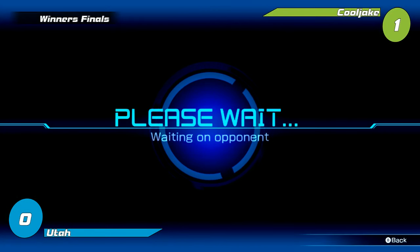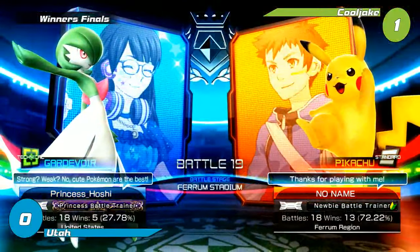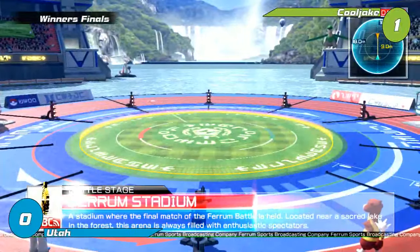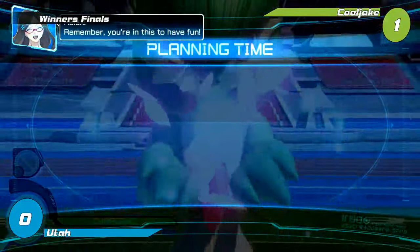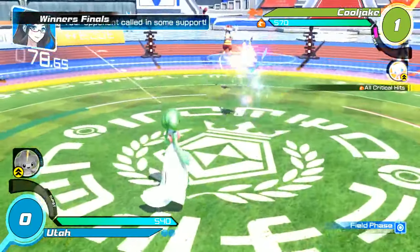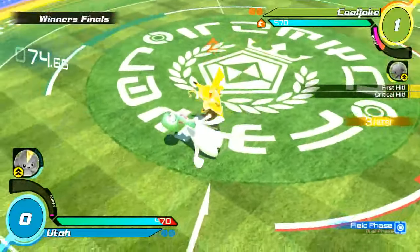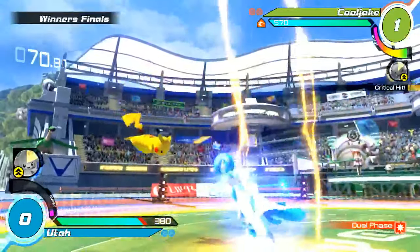It looks like Utah is going to opt to remain on the offensive support set of Jirachi — because he's not using it for Whimsicott, he wants burst. He wants that burst buff, he wants to end it all in burst. His burst does last quite a while, whereas Pikachu gains it quickly but his burst does not last long — that's one of the lower ends overall. He had burst pretty quickly.